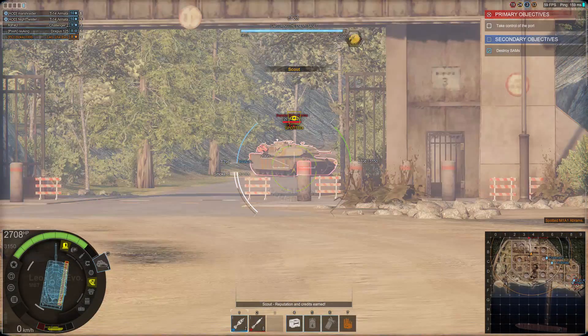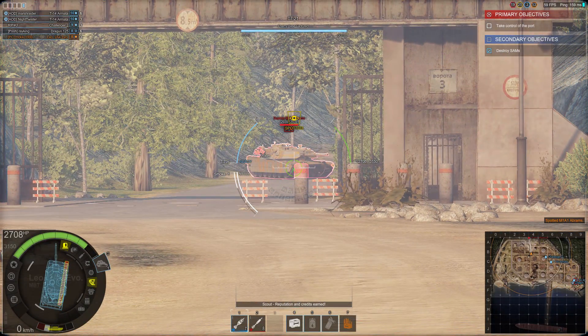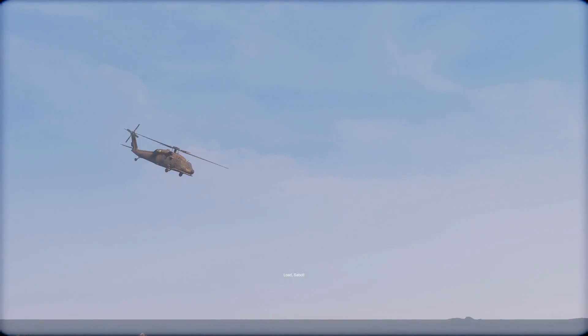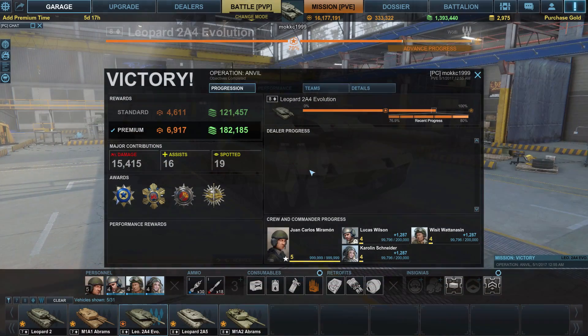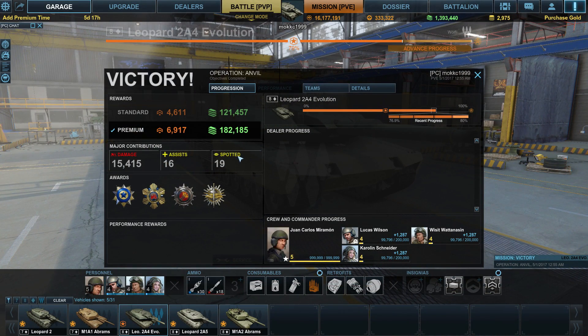Got an Abrams — gonna try to hit the sweet spot — and time's up. We made good work. With premium we got 182,000 credits and nearly 7,000 reputation. Got the blue star — earned the highest reputation in a successful PvE mission.